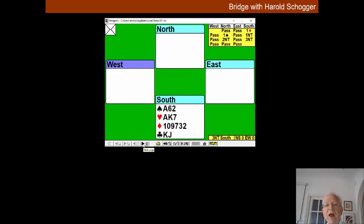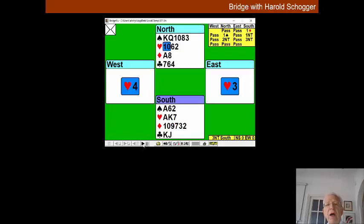West is going to lead a heart, and everything rests on what you do at trick one. It's a no-cost play to try the ten of hearts at trick one. West has led from his longer suit, and if West has led from the queen and the jack, the ten will hold the first trick.